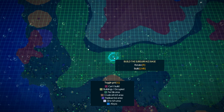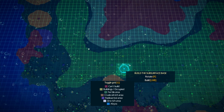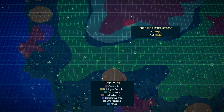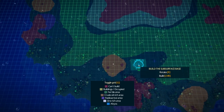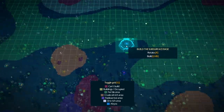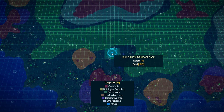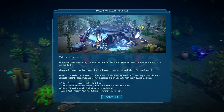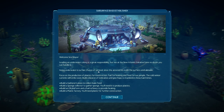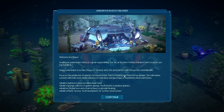People have to move under the ocean — or kind of near the surface of the ocean — in order to survive. We've got some different resources here: oil down here, plantable area up here, and some unbuildable zones. I don't want to cover the fertile land too much, so I'll place the base somewhere in the middle. Subsurface base established. Welcome, Sea Mayor. Going underwater is our last chance for survival — an asteroid hit, of course. That'll do it.